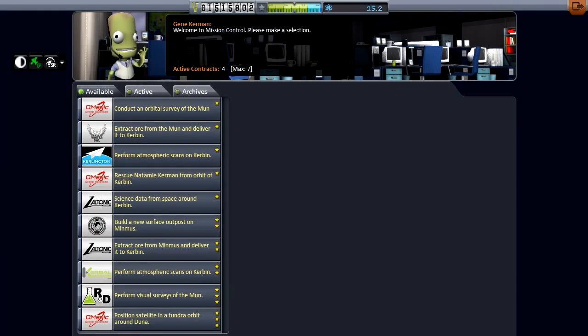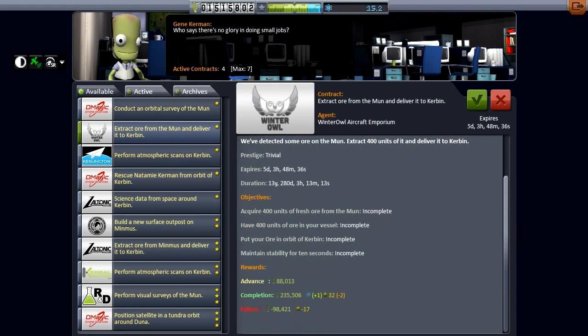Let's take a look if we have any scan sat related things. Don't really see anything new, but hey perhaps something will show up later. Not gonna worry about it. We have a mission to extract ore from the moon that we could accept — I'm not going to. Because I don't want to mess with my rocket. I think my rocket's gonna be perfect. Acquire 400 units of fresh ore from the moon, have 400 units of ore in vessel, put ore in orbit of Kerbin, maintain stability for 10 seconds. So you don't even have to bring the ore back to Kerbin, you just have to put it into orbit around Kerbin. And that's as simple as taking off from the moon and just burning until you aren't in moon orbit. That's just silly, honestly.